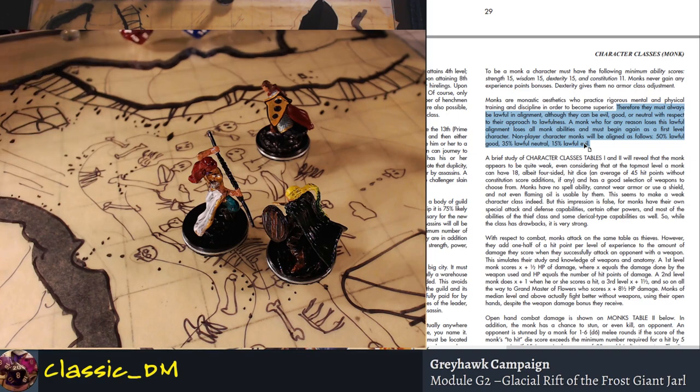I suggest you don't play lawful good unless you have a really fantastic cool idea — some Solomon Kane meets Sean Connery type character. Lawful good burdens you with a lot of restrictions. You may find yourself as one of the lowest hit point classes in first edition — besides the illusionist and magic user — but you're a melee fighter. So you're the lowest hit point melee fighter, have the lowest armor class of any melee fighter, and the least number of weapons you can use. But your open hand attacks are the most powerful thing in the game. Lawful alignment is a big deal when playing a Monk.